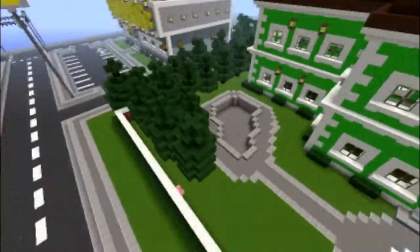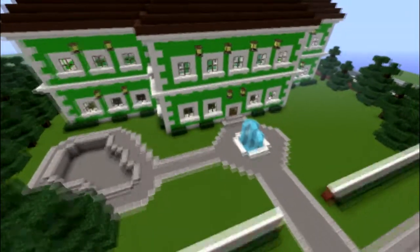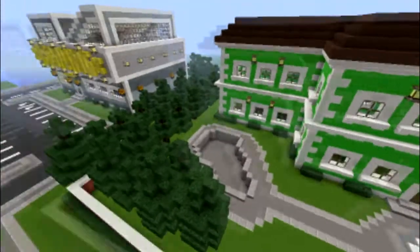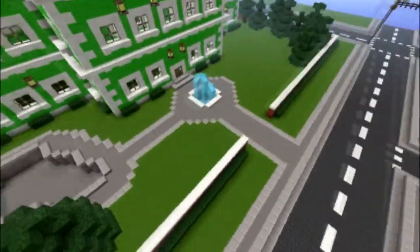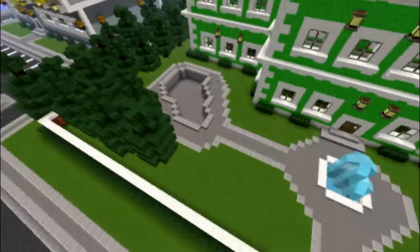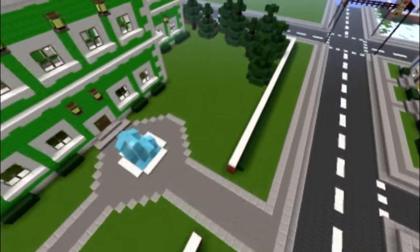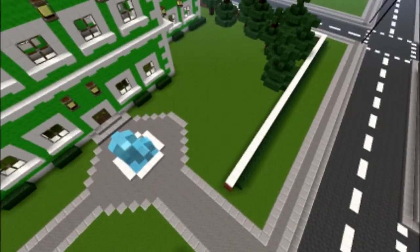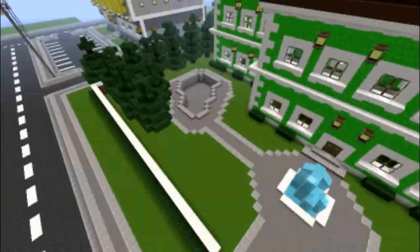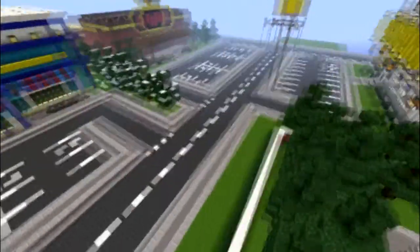You can also see here the retirement community — nursing home — that you saw in the last episode. As you can see, I put down some trees. You can see where I've started doing some landscaping. There'll be a pond right there, and over here there'll be like some flower gardens and snow and stuff like that around.